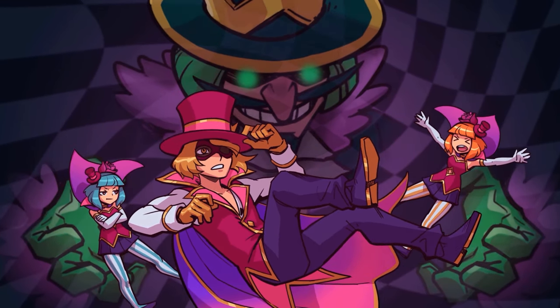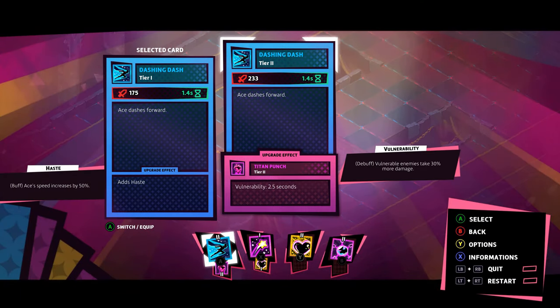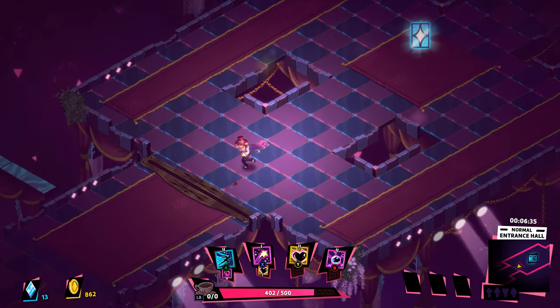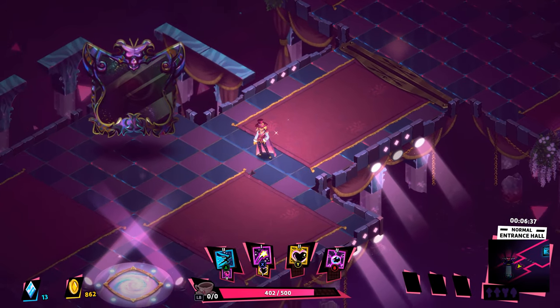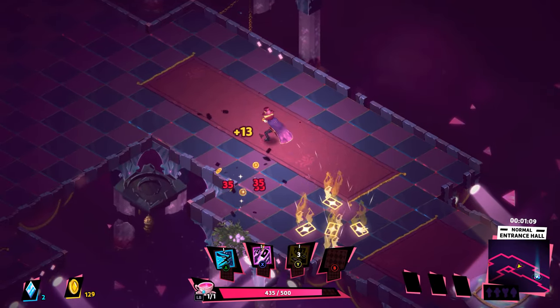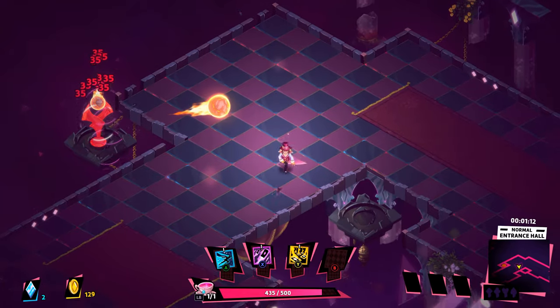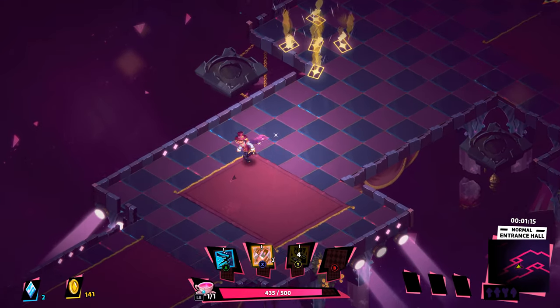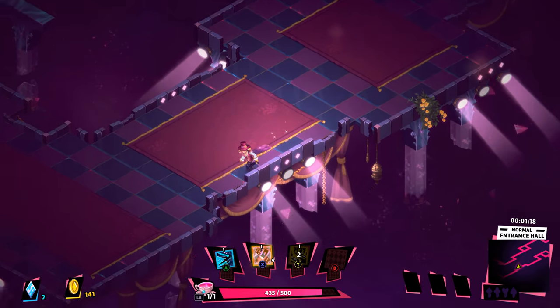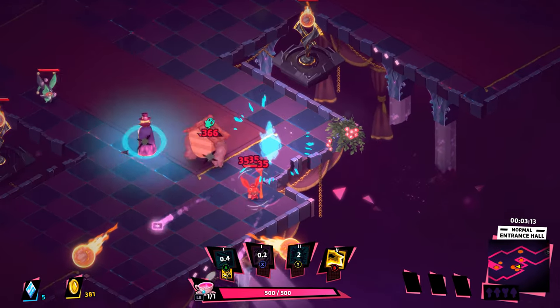Gameplay takes place from a 2D isometric view and heavily revolves around the use of cards, which I thought was a pretty interesting mechanic. You can equip up to four cards, one for each face button on your controller, and you'll collect more cards as you progress through the various labyrinths. There's quite the variety, including simplistic ones that make you feel like Gambit from the X-Men where you toss cards at enemies, but also larger scale attacks like a cyclone that circles your character and damages all enemies within it.